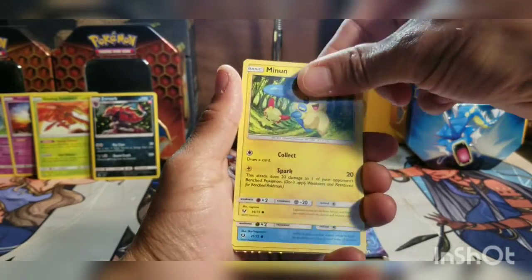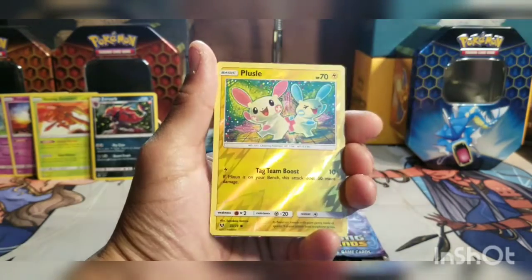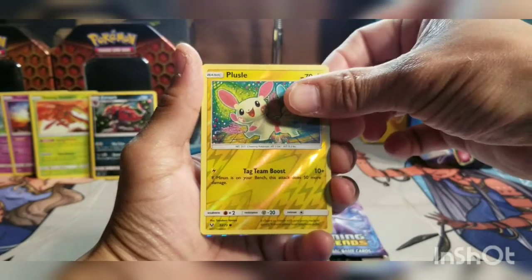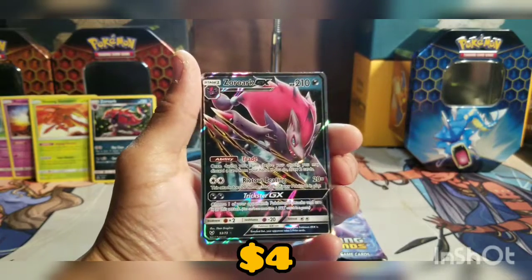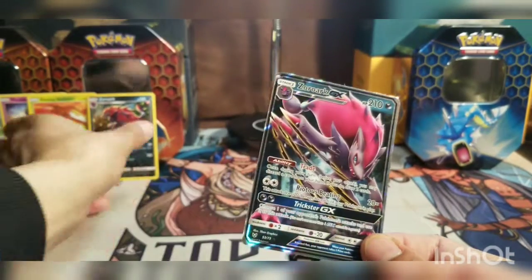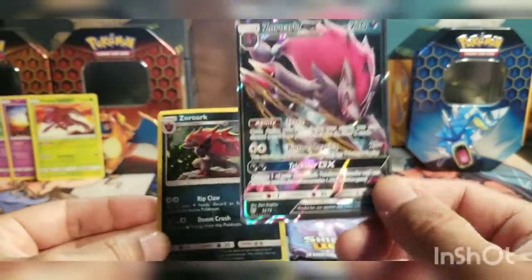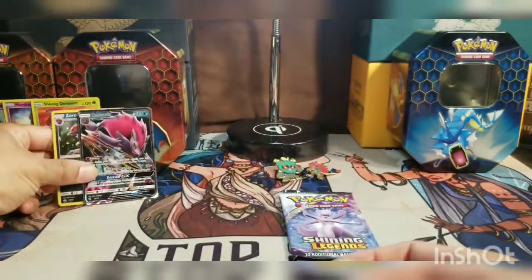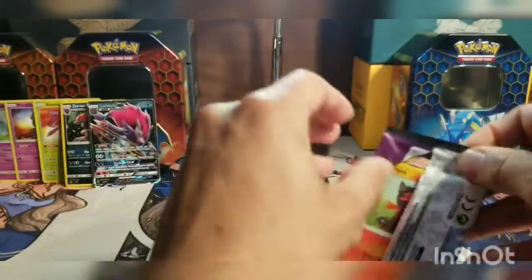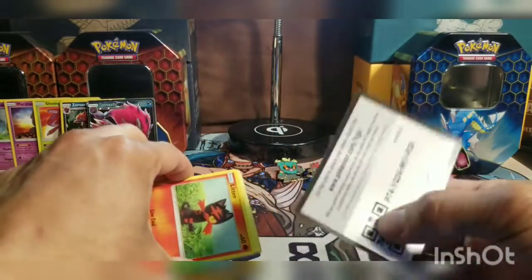Cards: Scrafty, Shroomish, Minun, Qwilfish, Zorua, Plusle... and then the Zoroark GX! Wow, I've pulled a bunch of these. So out of the Marshadow box I pulled the Marshadow, and out of the Zoroark box I pulled the Zoroark GX — that can't be luck. What an odd, odd, odd coincidence. That might have ended up being my hit. Got a code card too.